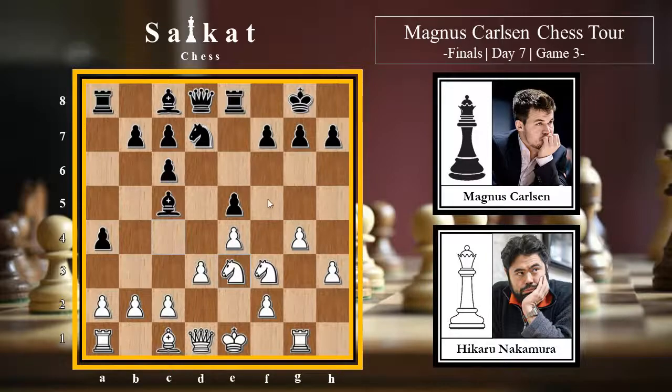The knight on f5 will be very powerful and annoying for black when white starts the kingside attack. Black decides to capture: Bxe3, Bxe3, and then Nf8 as discussed. White goes for h4 - the idea is obviously g5 and h5. Black plays Qd6, activating the queen and preparing to bring it to the queenside.